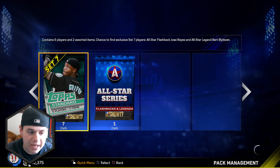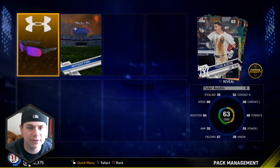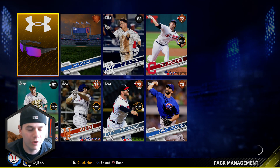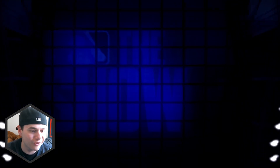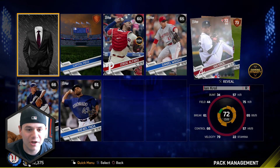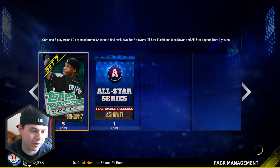Trevor Story - Trevor Story is freaking clutch. If you guys don't remember that BR run I had, he's an absolute savage, hits tons of bombs for me, good card. Another Gold Equipment - that's literally all I pull. I literally only pull Gold Equipment. I'm so salty, I'm so tired of it. This is the only Gold I ever pull - Equipment.